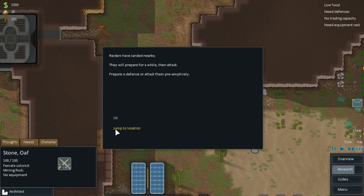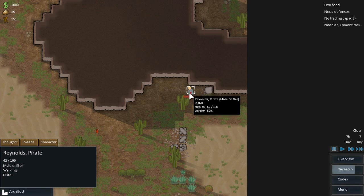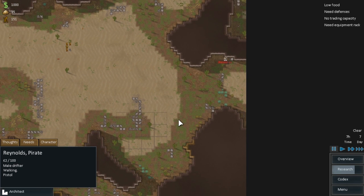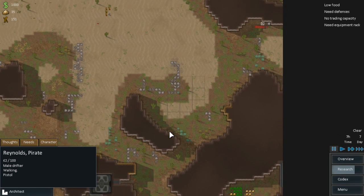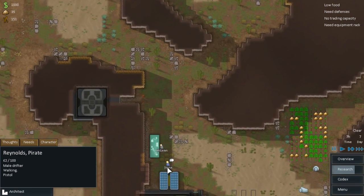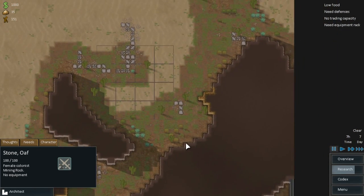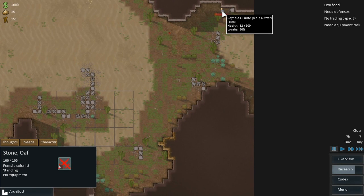Raiders have landed - raiders are the bad guys. It looks like we're only dealing with one and they're already injured. Male drifter - they're on our side of the map and actually kind of close. Stone, can you do anything to the raider right now? This is something I'm experimenting with. If I recruit you, you can melee attack. No, I'm going to keep you unrecruited. He has a pistol.